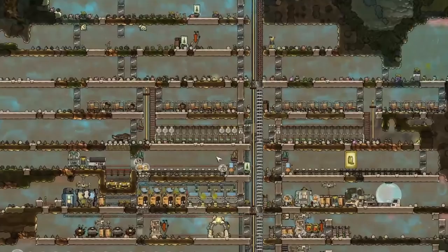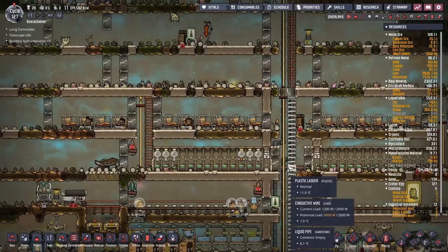We're back with some more Oxygen Not Included on Rhyme. Today we're going to be starting on space rockets — specifically a steam rocket. Just off screen, I did one or two minor modifications: I set up the second set of Atmosuit docks and I've got my duplicants now cycling in and out.